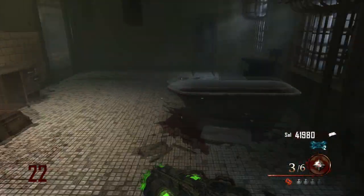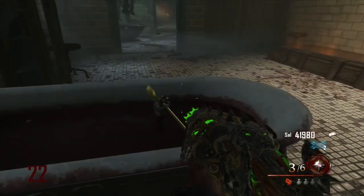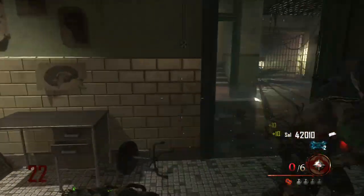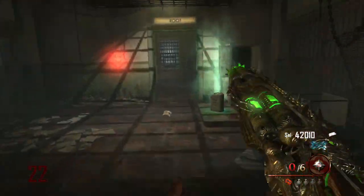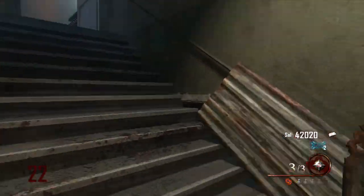You'll see me here going right up to the infirmary after I heard the noise, and then pressing X. A hand will come out of the bathtub with the golden spork. Just press X to get the weapon itself, and then feel free to spork all the zombies — you will be in good shape.